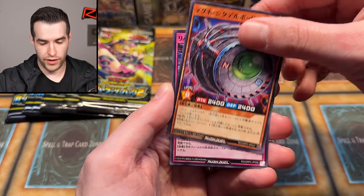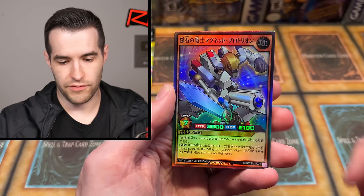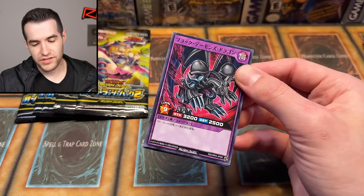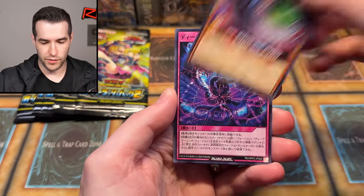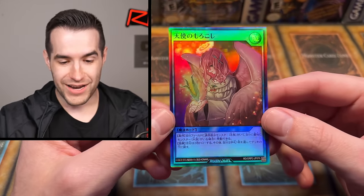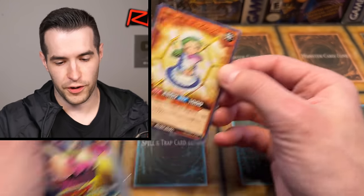We're about halfway through this box. We got our cigarette prismatic thing. We have not gotten our diamond slash shatterfoil rare. We have a Labyrinth Wall, we have a Cyber Jar retrain thing, we have magnets attracting. We have the Valkyrian retrain, but he's weaker — 2,500. Maybe he's a little bit easier to summon unlike the big 3,500. Beast Skull Dragon — I'd love to get you in one of those prismatic foil secret things. We have Graceful Charity — some sort of Graceful Charity retrain. I don't think it's actual Graceful Charity because it's long text. That's a card I like — that's one of my favorites so far.